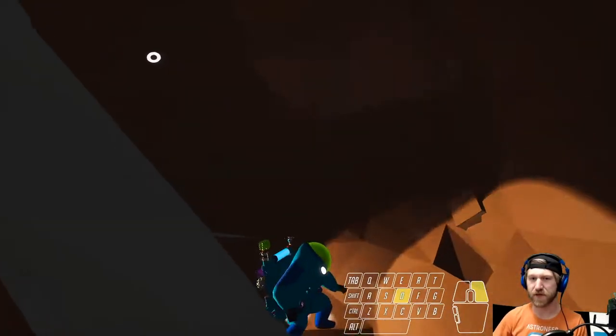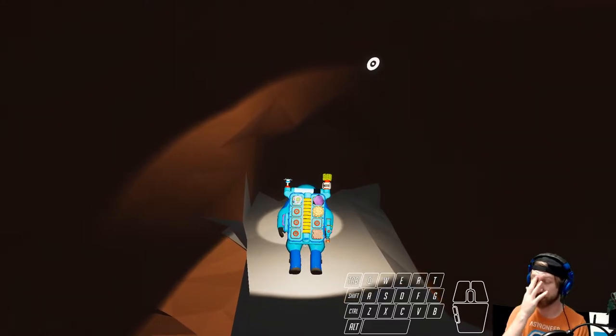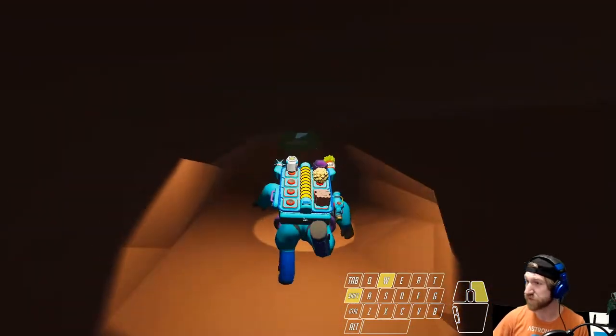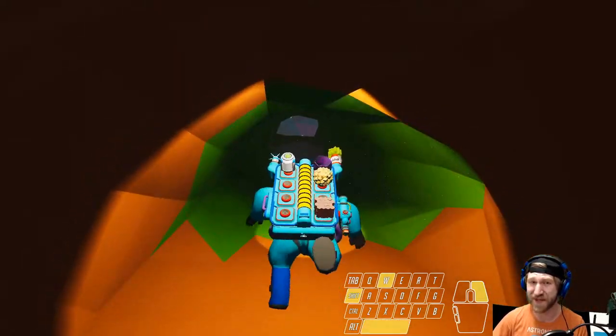Say you're in a cave and you've got a ramp that you need to go up to get back out to the surface, and you don't have a vehicle to make it any faster. How do you walk up a ramp quickly enough? If we just start holding the sprint button and pressing the jump button, you'll notice you don't actually go up this cave very quickly.